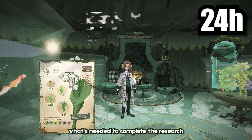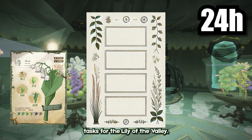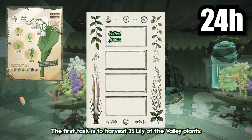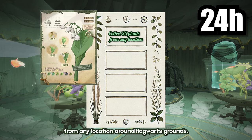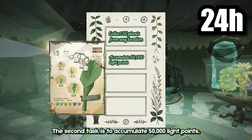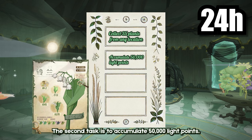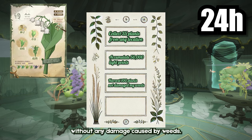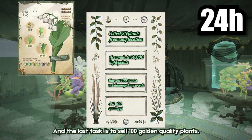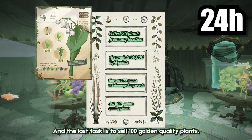Let's review what's needed to complete the research tasks for the Lily of the Valley. The first task is to harvest 35 Lily of the Valley plants from any location around Hogwarts grounds. The second task is to accumulate 50,000 light points. The third task is to harvest 100 plants without any damage caused by weeds, and the last task is to sell 100 golden quality plants.